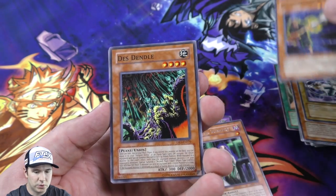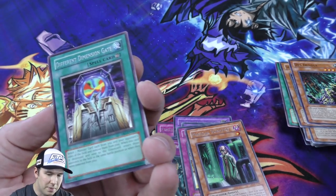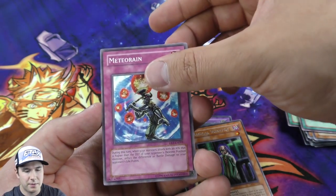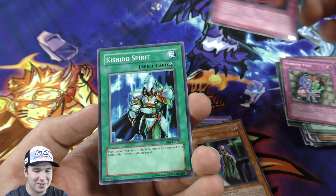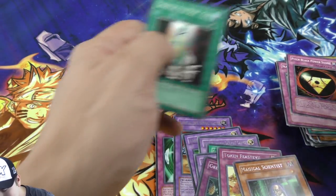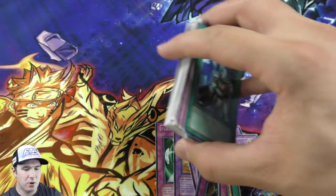A Spear Soldier - very nice for the Gravekeeper deck. We have a Dimension Gate here as our rare. Interesting - in the other pack the rare was the first card, but in this one it's randomly shuffled in there. That's pretty cool. And that was it for all of our booster packs.